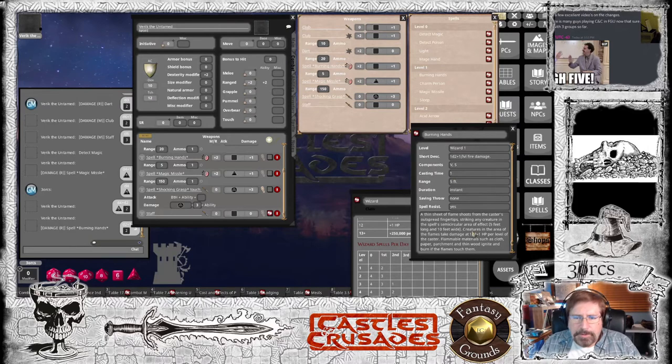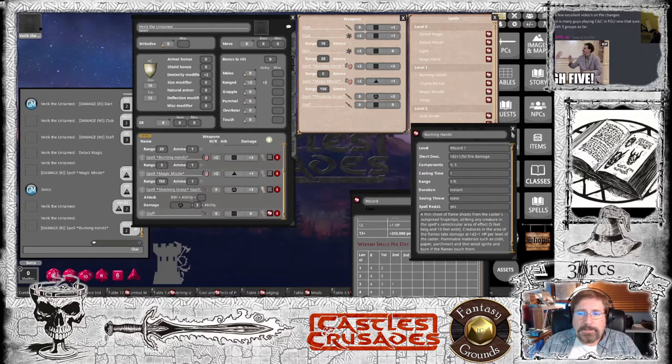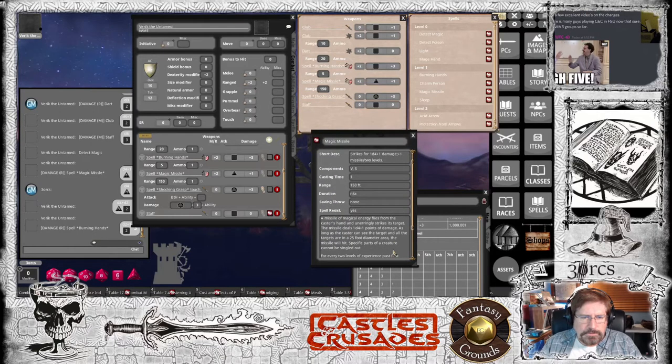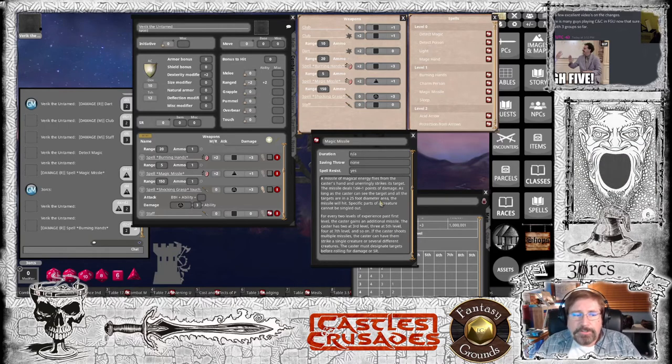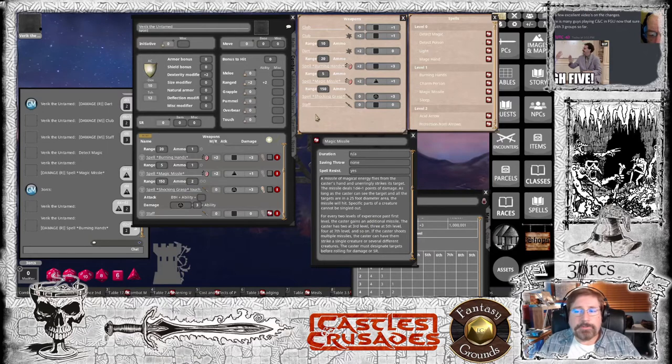Let's adjust burning hands. Burning hands is plus one hit point per level of the caster, so you're going to have to adjust the damage to plus three since you're third level. Magic missile also needs to be checked — you get an extra missile every two levels past the first. So I would simply increase the ammo to two. Those spells are fixed.